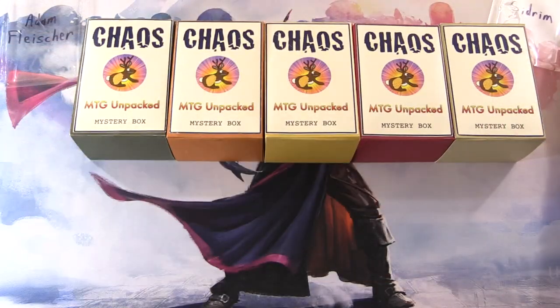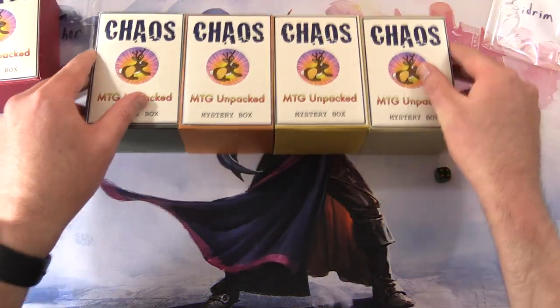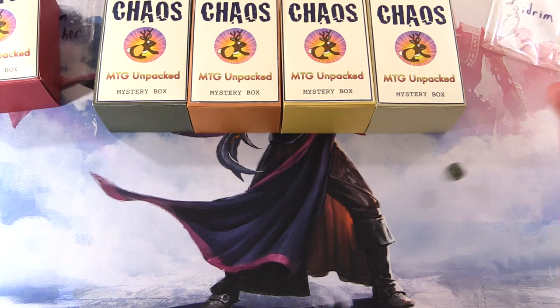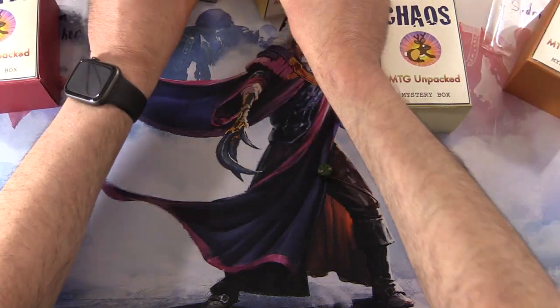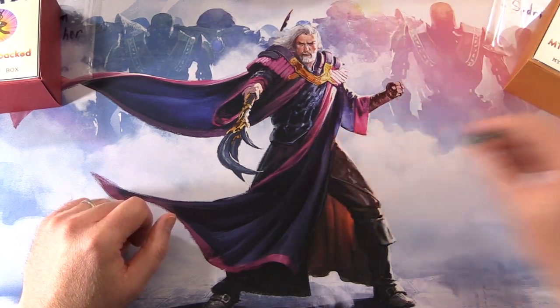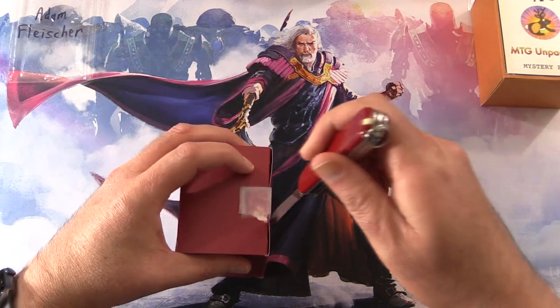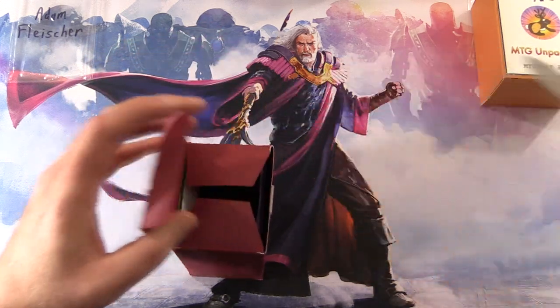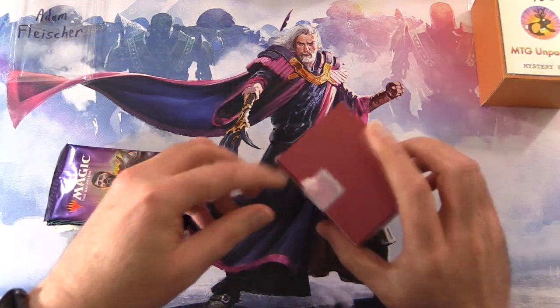We're going to roll one through five. Number four here for Adam. And one through four for Sidrim — number six is not going to do it, number two, there we go. We'll set the rest aside. The theme this month is Wizards. If you have any guesses for what the foils could be, leave them in the comments section below.